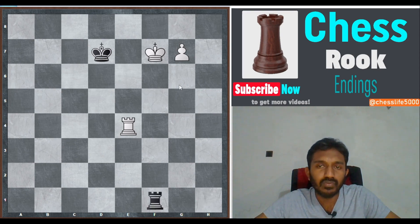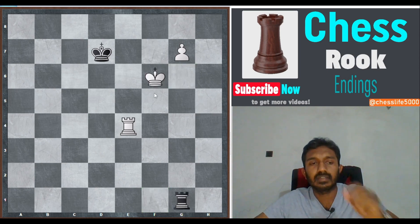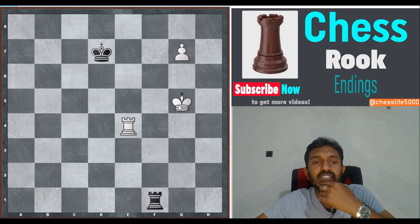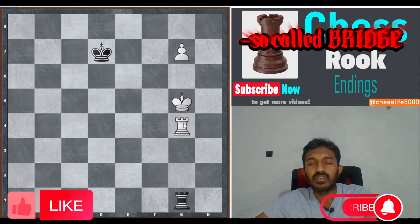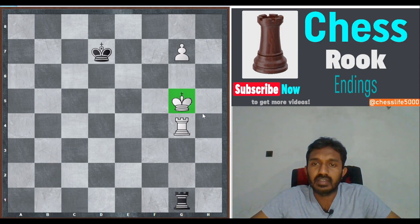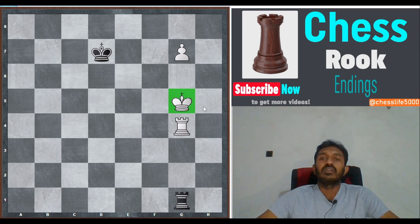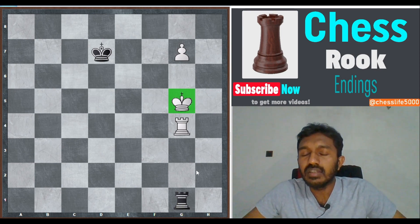Rook f8 check, rook f1 check, king g6, rook g1 check, king f6, rook f1 check, king g5, rook g1 check — rook g4, covering the king. This is called the bridge. Black has to move the rook or exchange it, but the king needs two moves away from the pawn so the pawn can easily promote.